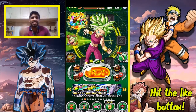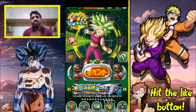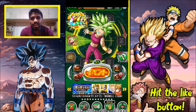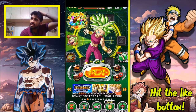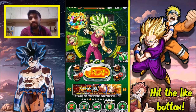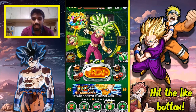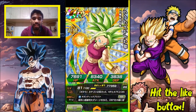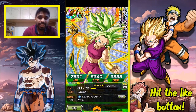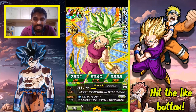Hey guys, this is your boy Dino aka DRP here, welcome back to another video on my channel. Today I'm going to go ahead and show you probably one of my most favorite teams that I've ever used on this game. The leader is none other than Super Saiyan Kefla herself, the fusion of Caulifla and Kale.